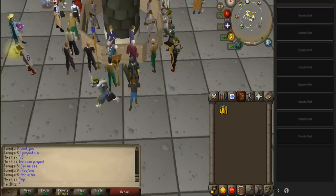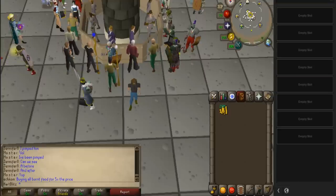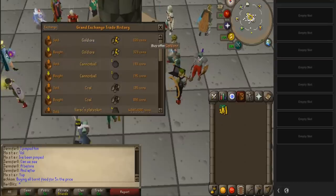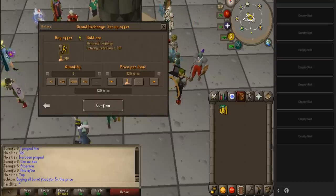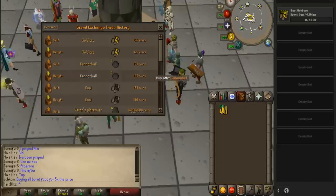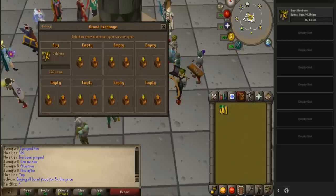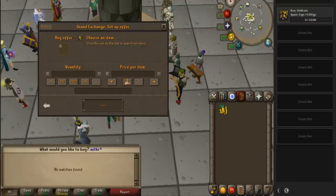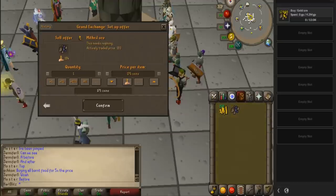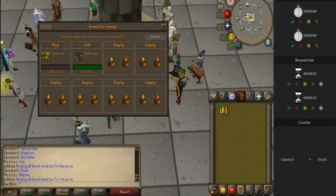What is up guys? In today's video we will be doing another flipping for an hour and we will be flipping with 20 mil. We will be buying items that are in the top 100 — basically items that are traded really frequently. What we're going to be doing is checking the margins: buy something high, sell it low, and then see the margin. I think the buy limit on this is like 13,000 so I'll go ahead and buy that many. I checked cannonballs and coal but the margins aren't as good as I thought they'd be — normally they're really good. I'll start the timer now.